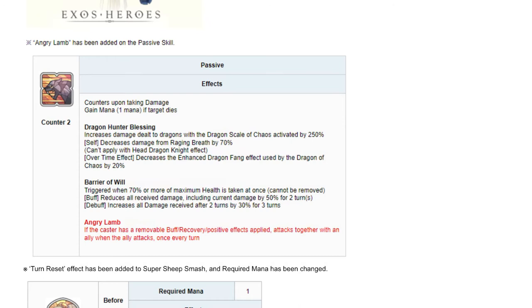Considering Brooke is an Attack character, she gains mana every time she uses her basic attack. So this passive generates mana for her as long as she is buffed. It's a pretty interesting mechanic they've put into her kit.